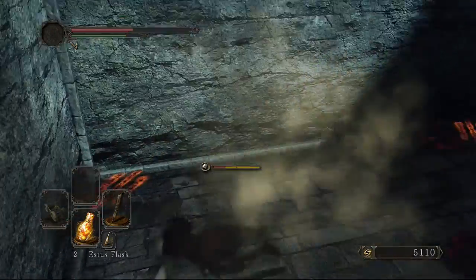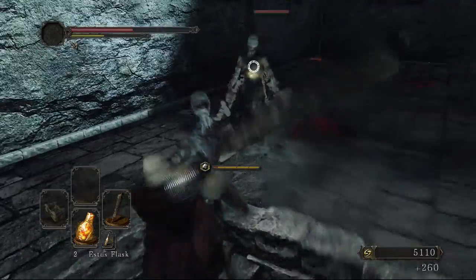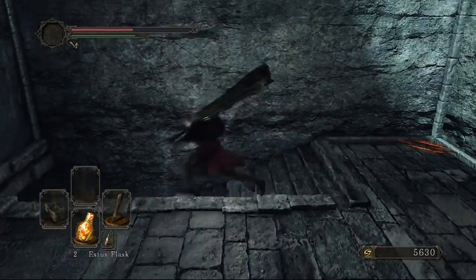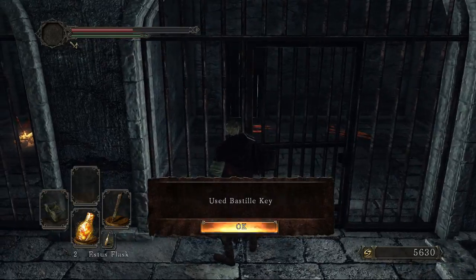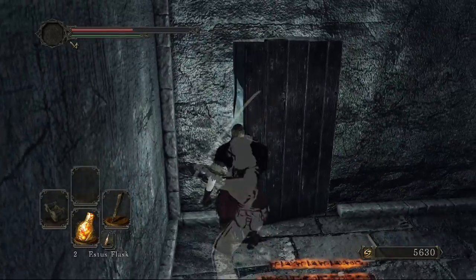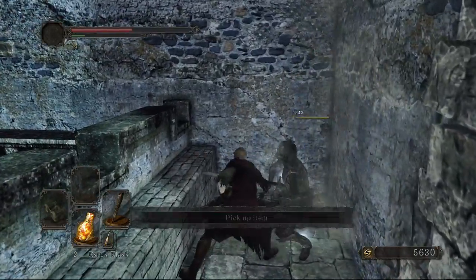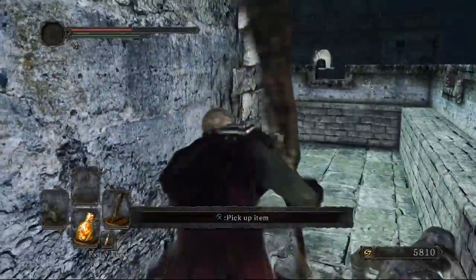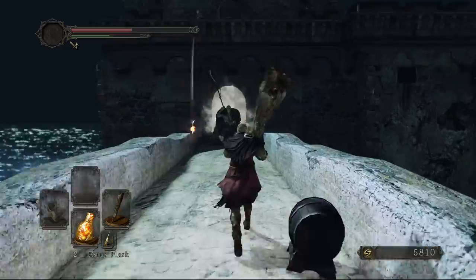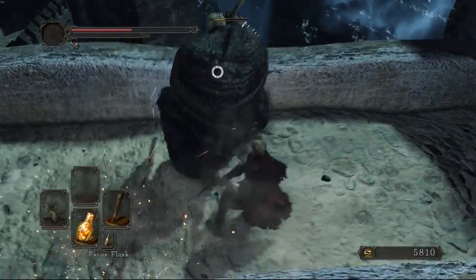These guys have nowhere near the same activation range because normally they all came at you at once. I'm still going to die here being an idiot, but I have to get really close to him now by the looks of things. There's no going through here then. There's probably a Fragrant Branch of Yore around here knowing some of the changes they've done, and since we've got the key - maybe we'll get a Fragrant Branch of Yore somewhere around here, you never know.